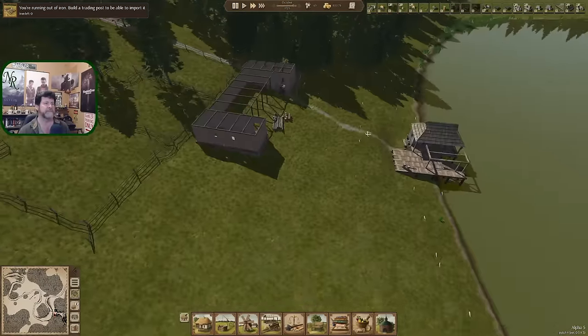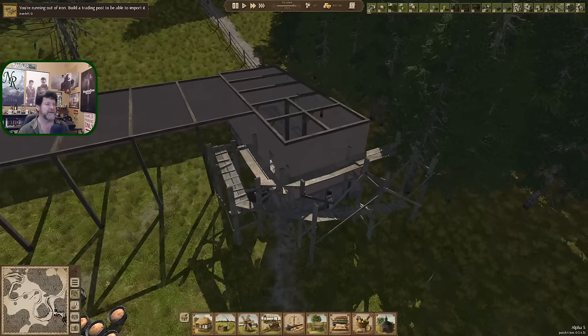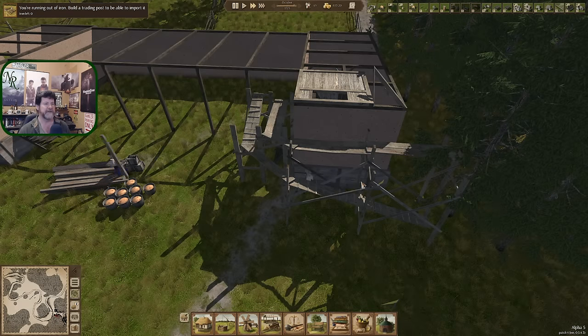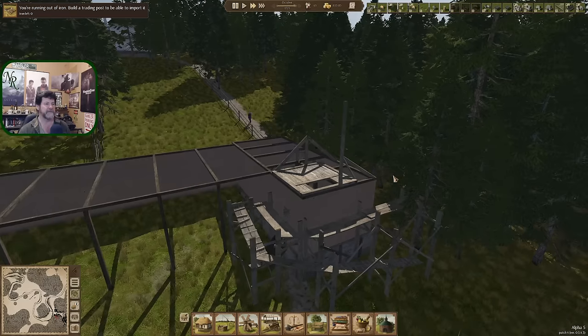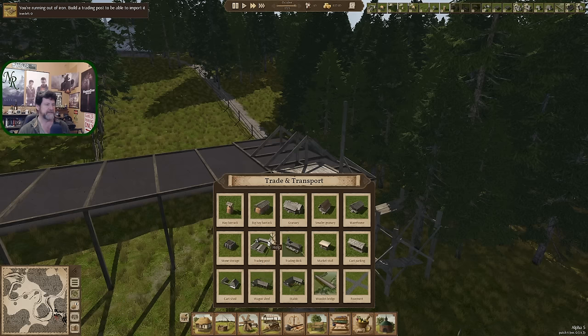Let's head down here and take a look at these guys building the trading post. Oh look at that - they're setting up scaffolding now, that's cool! I had not seen that before, so it'll be interesting to see. I guess it's just to let us know we are thinking about what it would take to actually build something like this. Taller roofs going on over here - that's the spire.